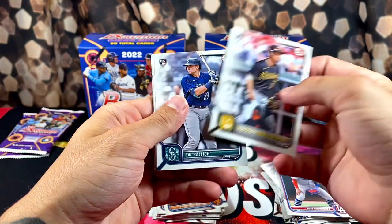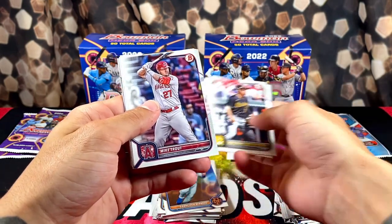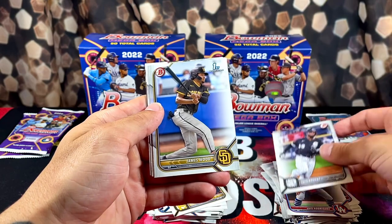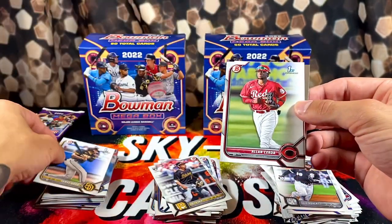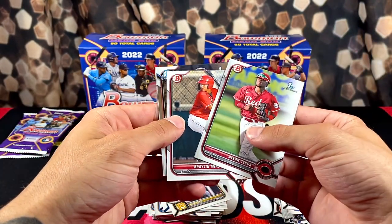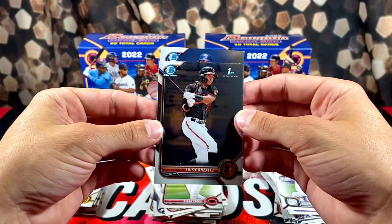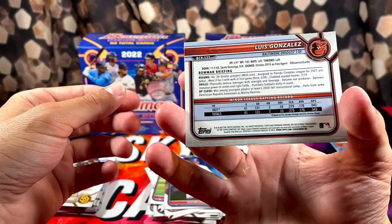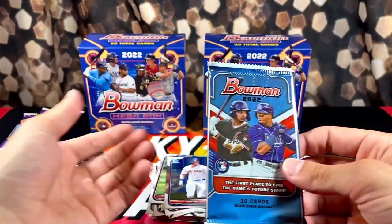We got Hoy, Cal, Lopez, Trout, Luis Robert, James Wood — he's one of the top prospects, we'll take even a paper of him. We got Serta, Minier, Louise Gonzalez, some chrome action, and a Casas on the back. It's crazy how young most of these guys are — born in like 2002.